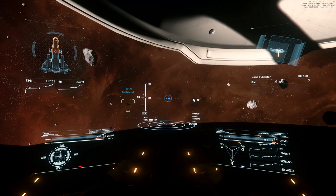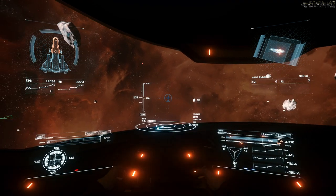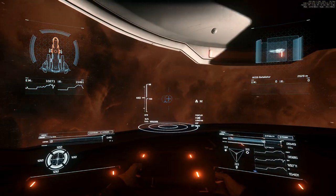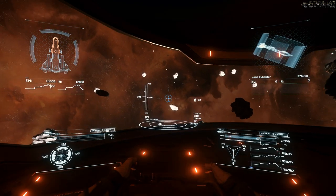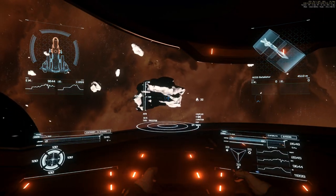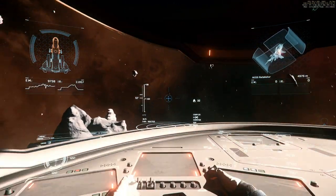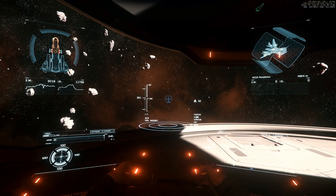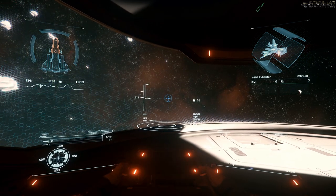The guns still work. We have normal SCM speed and afterburner, and looks like normal flight controls. The front of the ship is red, and surely she cannot take much more, but it looks like all systems are working fine.